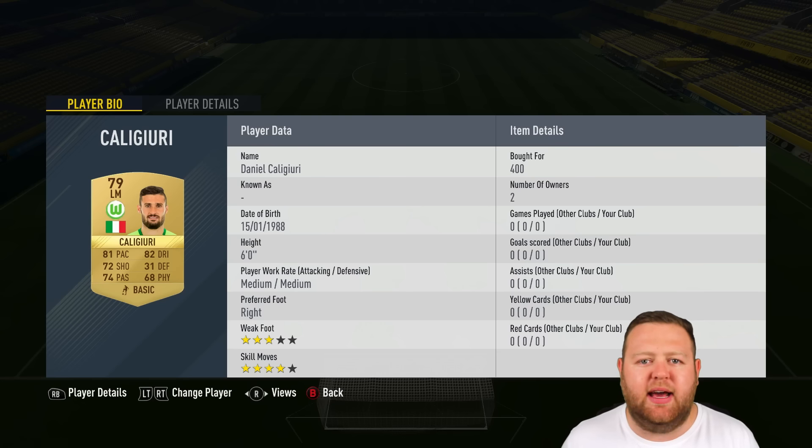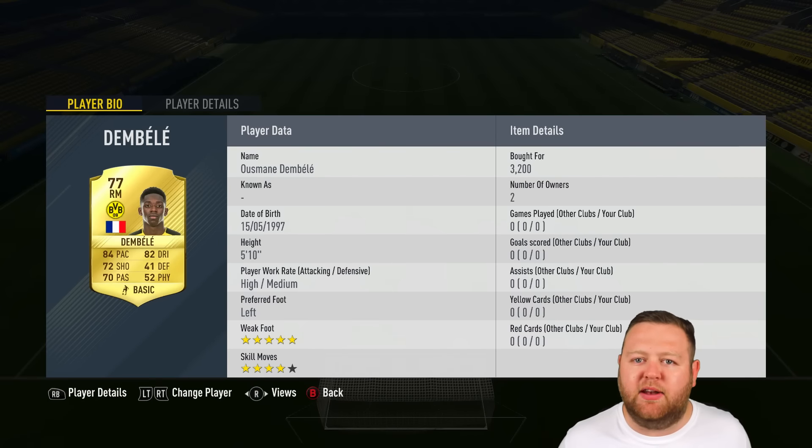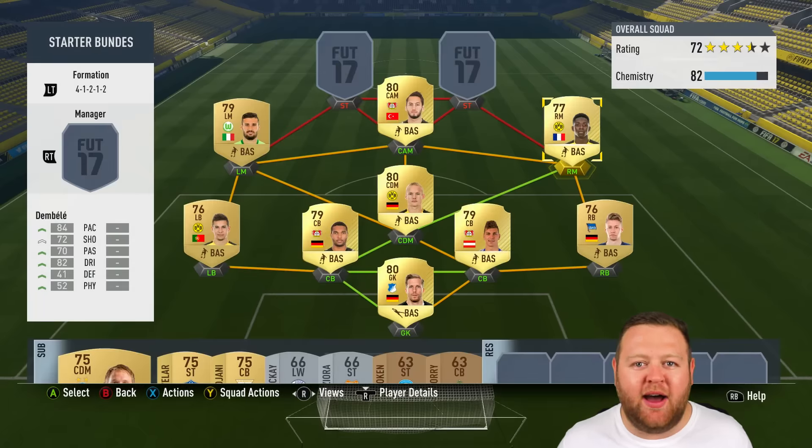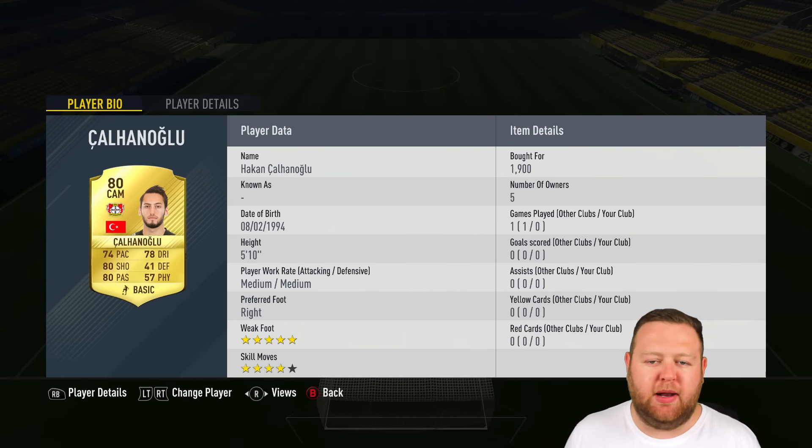Then we have Caligiuri coming in at the left side of midfield — 79 overall rated. He's got four-star skill moves, and most importantly he's like six-foot tall, which I was happy with. He helped out in the defence as much as he did going forward. And then Ousmane Dembele, a new wonderkid on the scene, 77 rated, makes his way into our squad today. He has four-star skill, five-star weak foot, and I really enjoy him. He's such a tricky little player and he really brings play out to the right-hand side. Does a great job on the ball — very fun and interesting player to use.